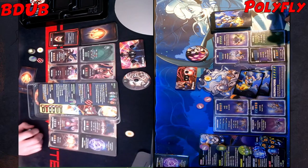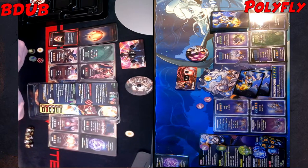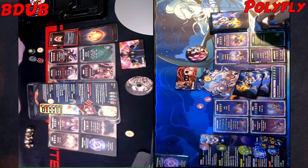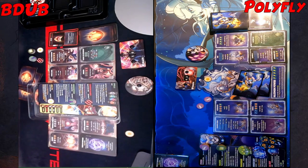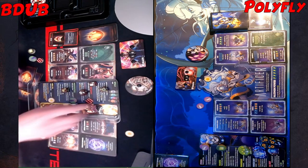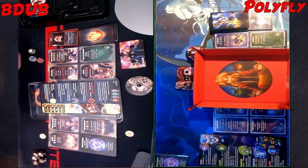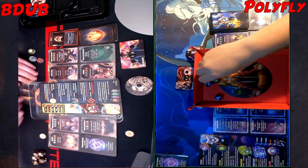Alright, no upkeep for me — income. Let's just roll right now. Let's do Augury — Augury again, he says. Alright, go ahead. Eight damage, defendable, and Deja Vu. Yep. I will roll for defense, four dice.